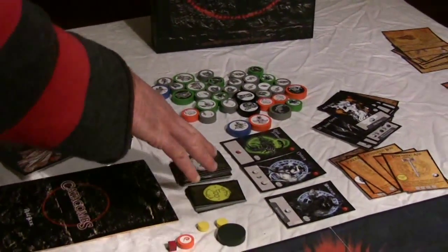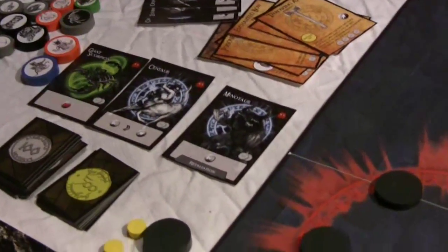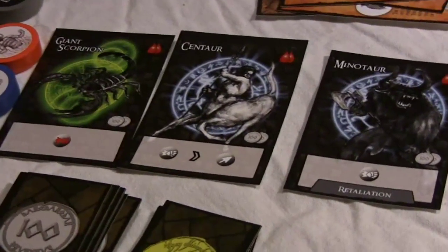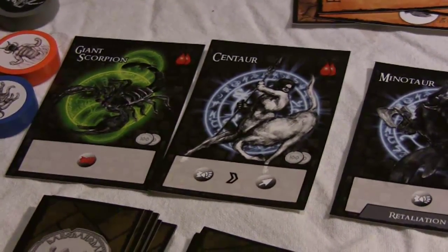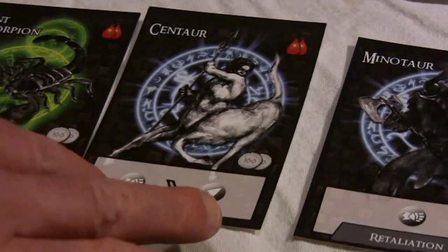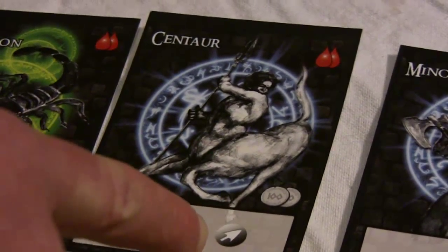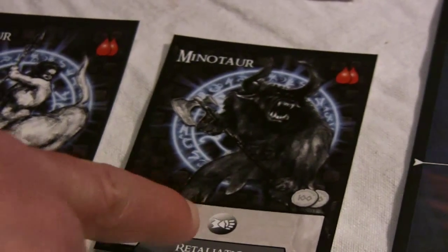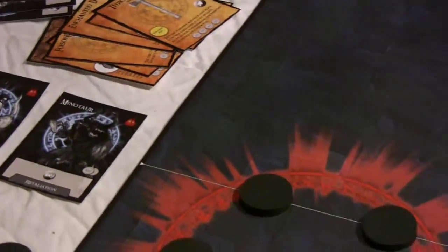You can also get the monster reference cards out so everybody can see what the monsters are and what they're capable of. The giant scorpion has a special power — he does critical damage on a melee shot, which means he does two damage instead of one. The centaur is also pretty powerful; he gets to do a melee shot and then immediately follow it with a missile shot. The minotaur does a regular melee shot but has a retaliation ability, and I'm sure we'll see that as we play.